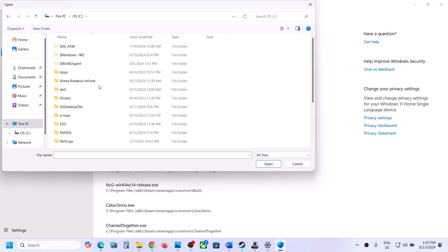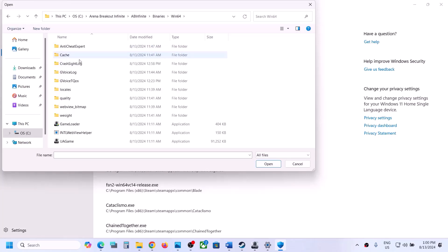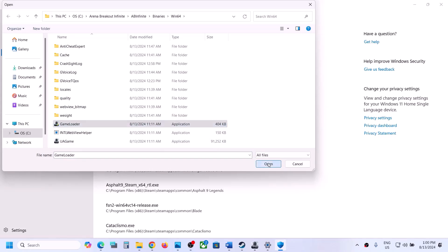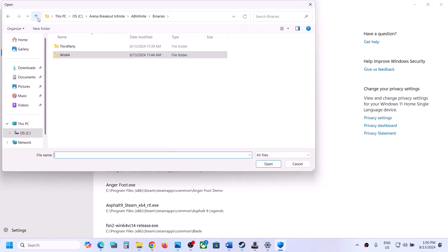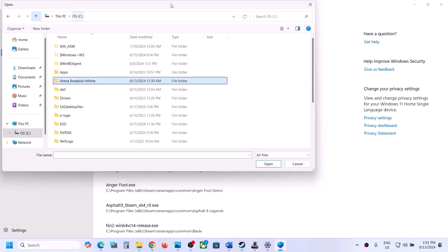Click Add an allowed app, then Browse all apps. Go to the game installation folder, open the game folder, then ABInfinite > Binaries > Win64, and select the exe file. Click Open. Again click Add an allowed app, Browse all apps, and select the second exe file. Click Open. Check if there are any other exe files in Engine > Binaries — those are the two main exe files.